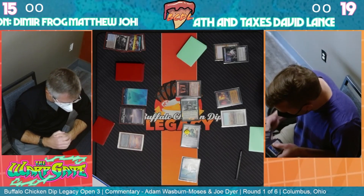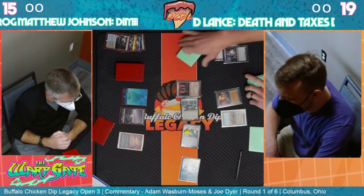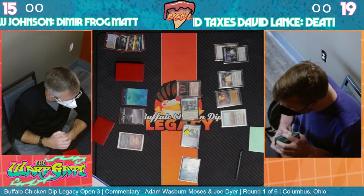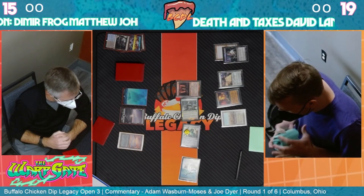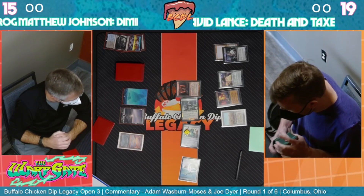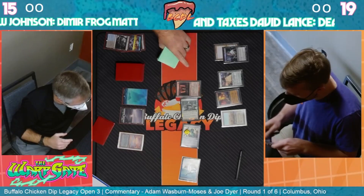If you Fatal Push the Spirit of the Labyrinth to unlock things, he could go get pre-war formal wear - or just get Lion Sash. He doesn't really know that his opponent isn't on Scam yet, so it doesn't surprise me to see him proactively get the Lion Sash just to cover that angle.